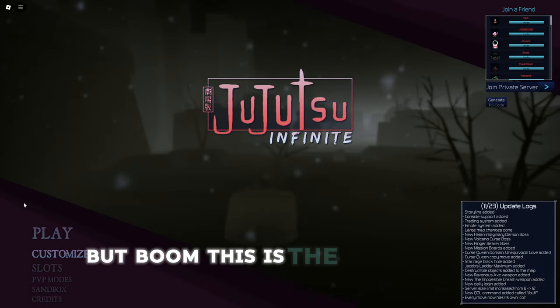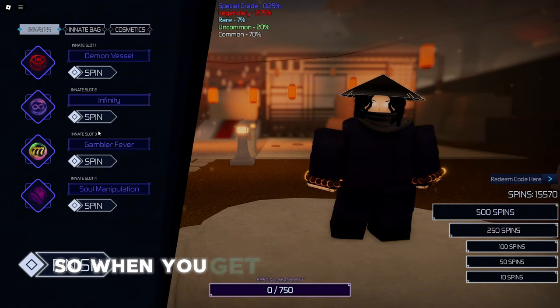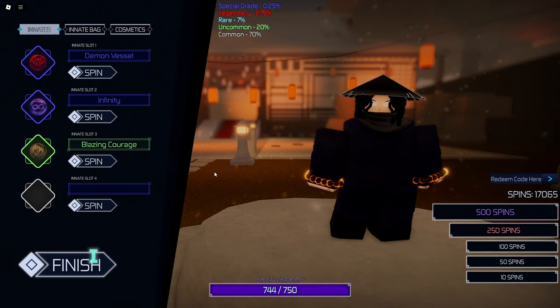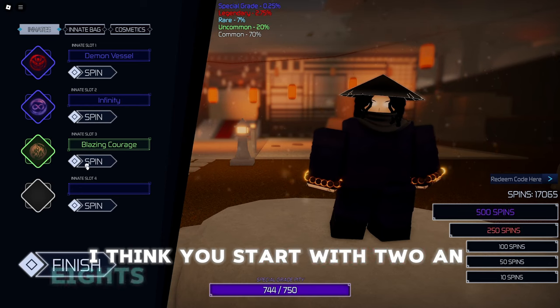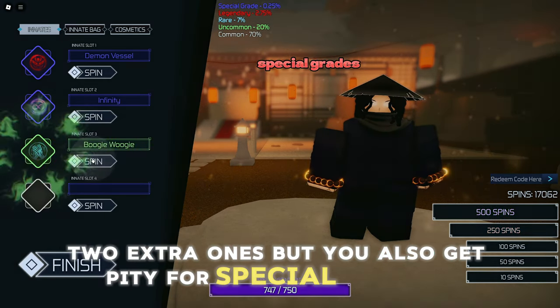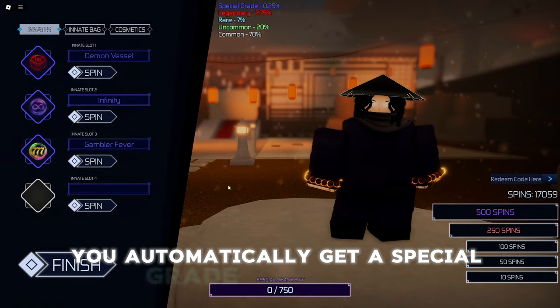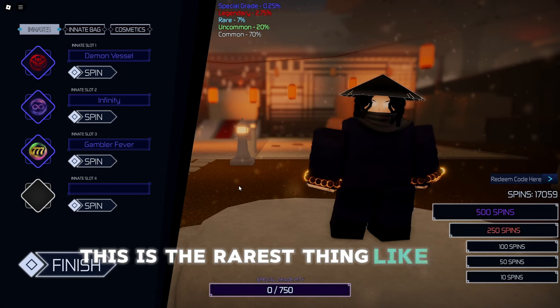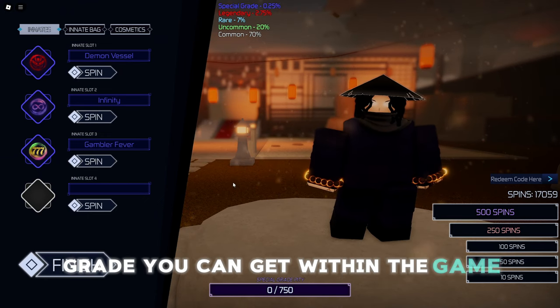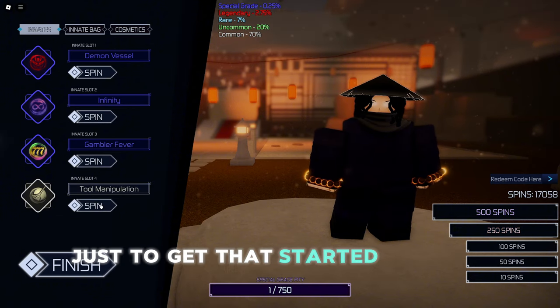This is the starter menu — we got the customizations right here. When you get in, you start with two innates and you can buy two extra ones. You also get pity for special grades, so people that don't get lucky automatically get a special grade. That's the rarest thing you can get in the game, and that's one of the things I really like about it.